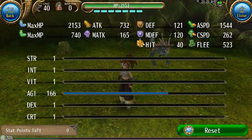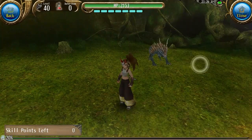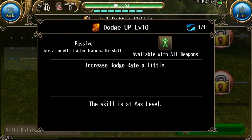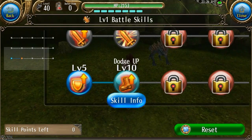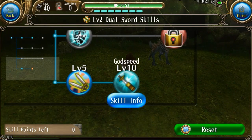Not only can you get more dodge by increasing your agility, but you can also get more dodge by using skills and equipment. So let's go to our skills. We have a skill called Dodge Up right here. Dodge Up increases your dodge rate by 1 per level, which totals up to 10. That is incredibly poor considering that you have to spend a total of 15 skill points to do that, so I really wouldn't recommend getting this skill even if you have nothing else to put your points on.